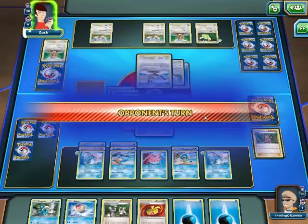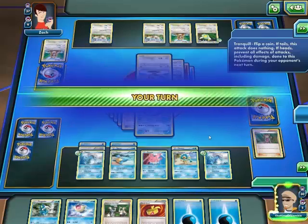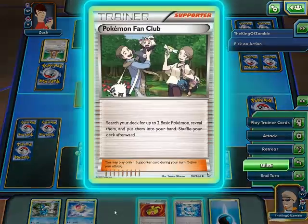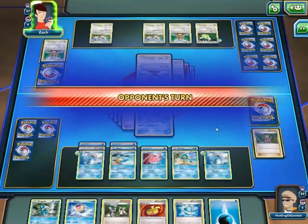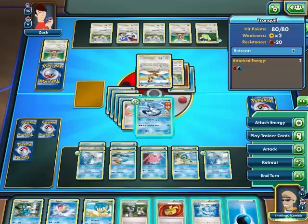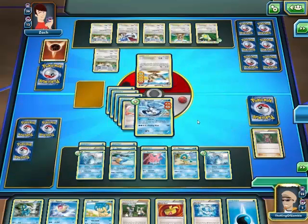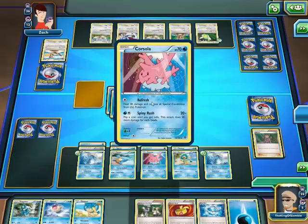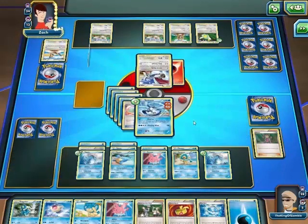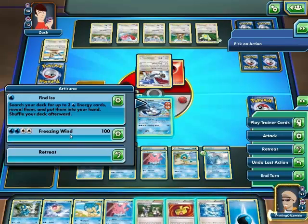I can't do damage to you this turn. Fly doesn't do any damage — no, it does. I have no healing, but you're gonna — Corsola. Stunnery. You're also going down. Wait, put stuff down on people. You're also going down.